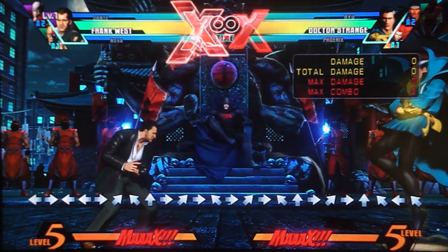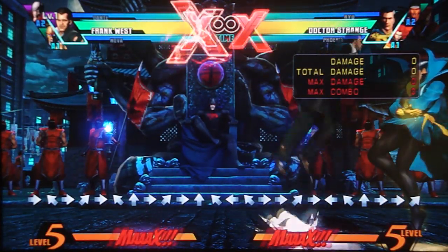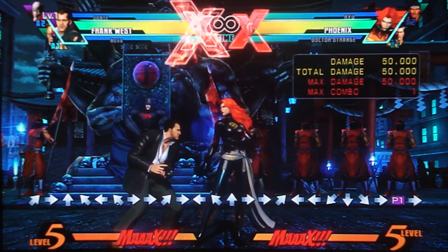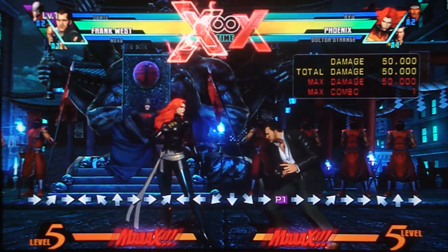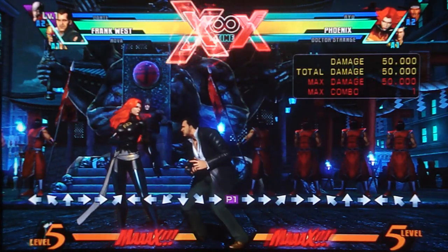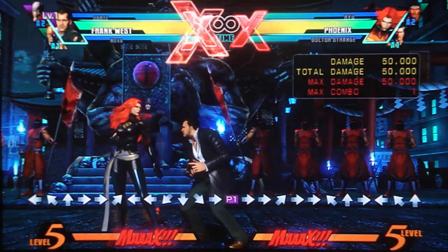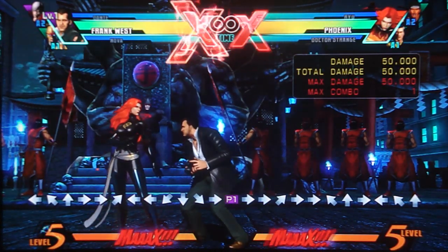On top of that, once he does get in, he doesn't really have any mix-up. He doesn't have any fast cross-up mix-up. His jump just won't cross most characters up. There are also characters with hitboxes wide enough that he cannot cross them up at all — Sentinel's hitbox is so wide that Frank just can't jump over him unless you do a super jump.